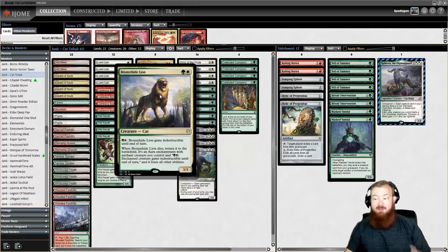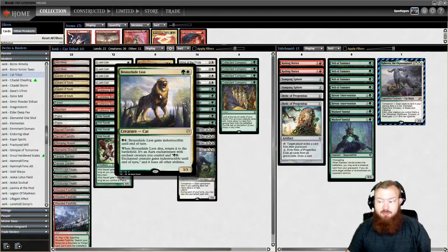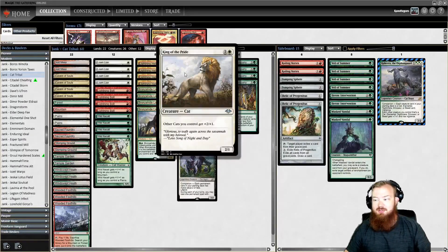In the 2-drop slot, we have Bronze Hidelion, which is a 2-mana 3/3 that can gain Indestructible. When it dies, we can enchant another creature with it to give that creature Indestructible — it gains the Indestructible ability from Bronze Hidelion. We have King of the Pride, which is a 3-mana Savannah Lions that gives all of your other cats +2/+1. This is a Modern Horizons 1 card.